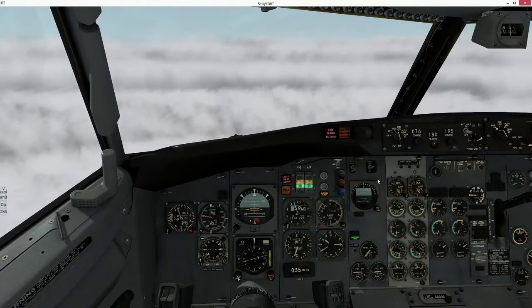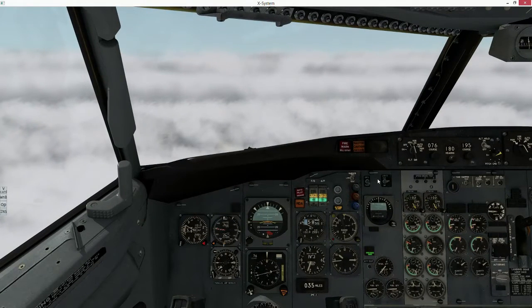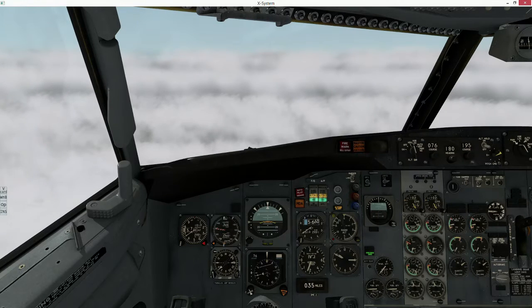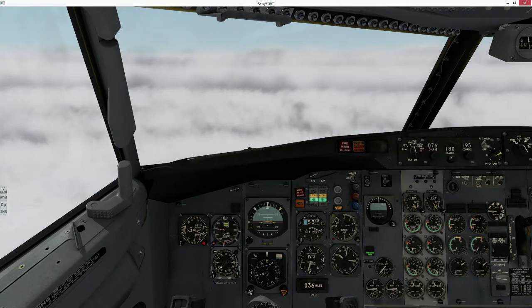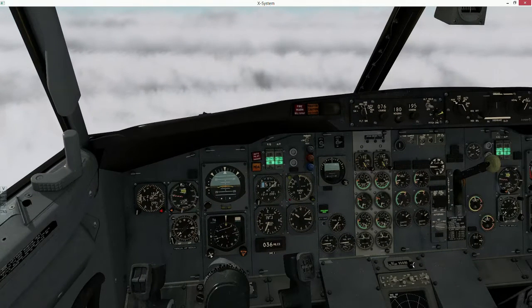SoCal Approach, Centurion 2465 Foxtrot, 3500 climbing 4000, missed approach. Localizer is alive but we're still on time — suspect to be left around here very soon. Turn left heading 340, vector for the ILS runway 16 right approach. Left 340, vectors for the ILS 16 right. Excel 273, descend and maintain 4000, Excel 273.